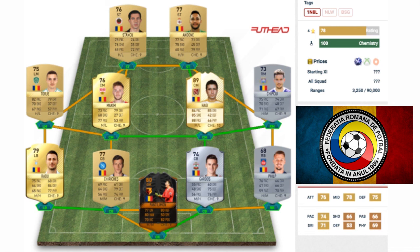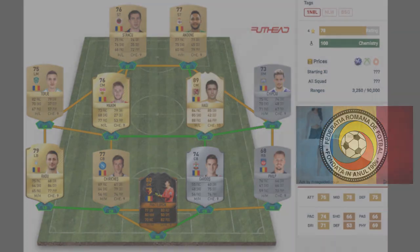The only problem is that when you get into the defence, a lot will be depending on Costel Pantilimon, because you've got a pretty slow, low-rated defence and your midfielders aren't the best at covering either. But this is the best possible team for Romania at the moment. I hope you enjoyed this video — be sure to give it a like, comment, subscribe, and thank you for watching. See you in a bit, guys.